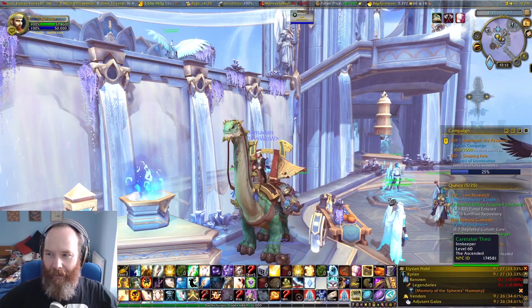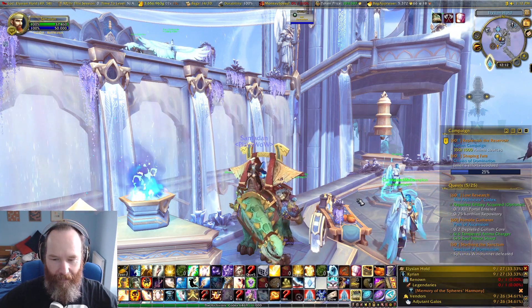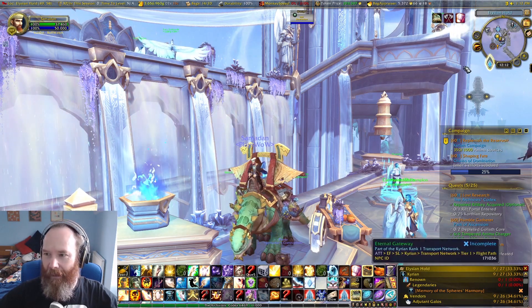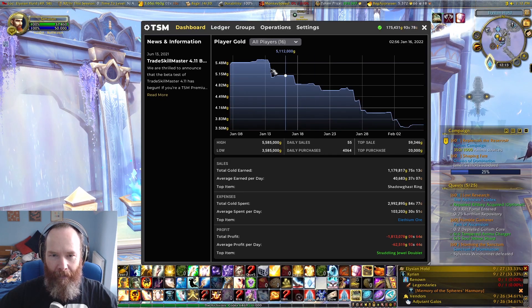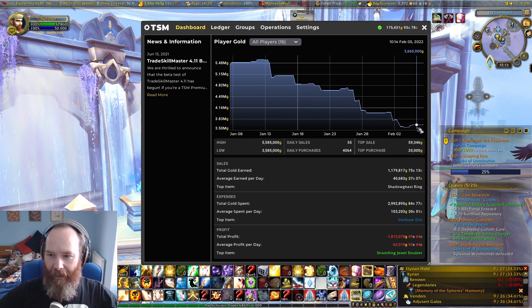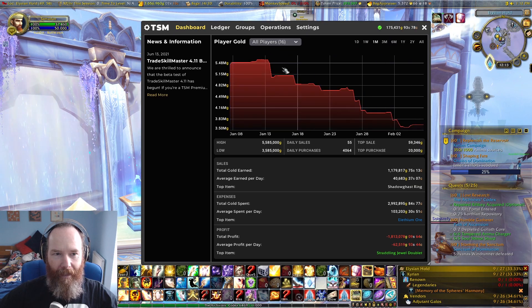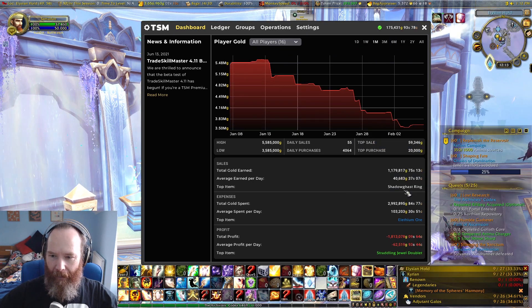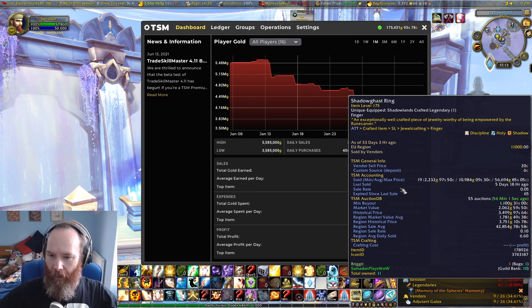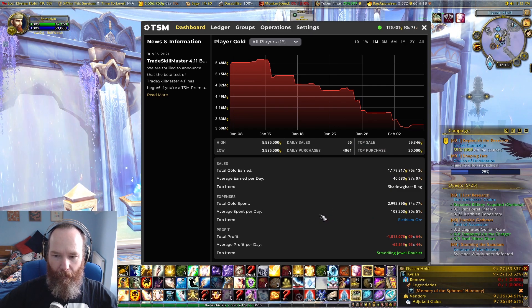So here we have Samadan. I said last week that I was getting more into legendaries, and basically that meant just spending. Looking at the last month, we were at 5.5 million gold. We are now down to 3.5 million, so a cool 2 million in expenses in that time. In terms of sales, we have had the odd Shadowgast ring sale — 19 of them, at an average price of 10,000 gold.